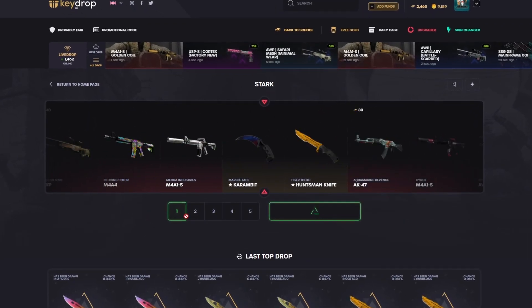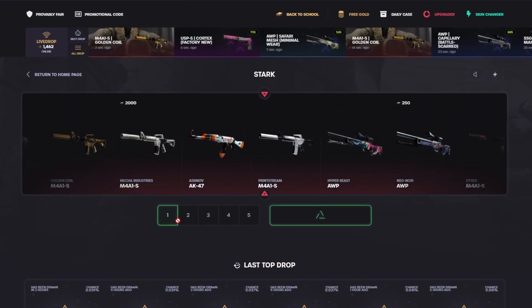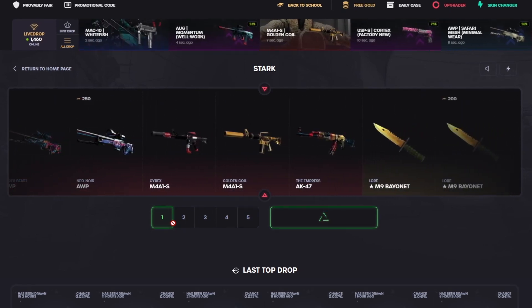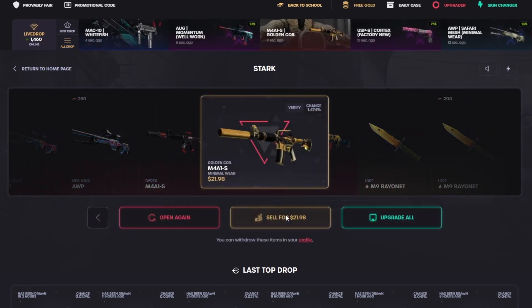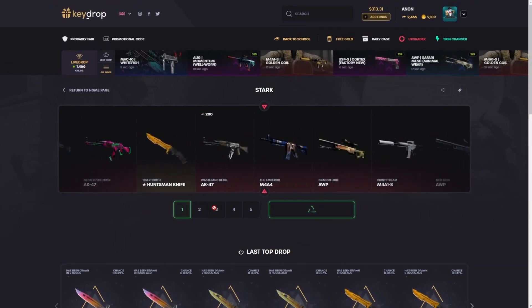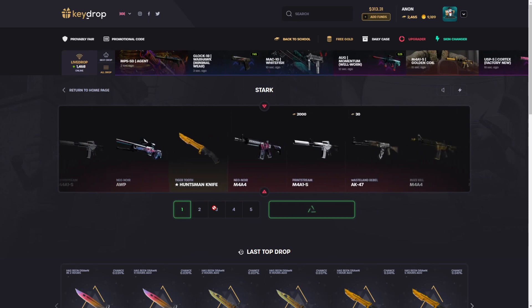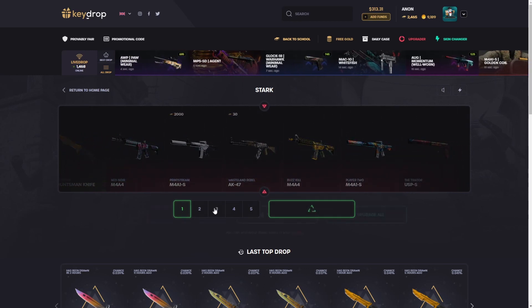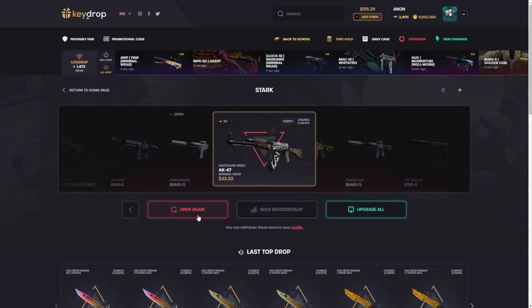It looks like maybe field tested is my guess — 10 bucks, well worn. Minimum wear, 21 bucks. They look very similar. Waste and rubble, probably gonna be very close to profit if not profit. Nice — 32 bucks, we'll do it again.